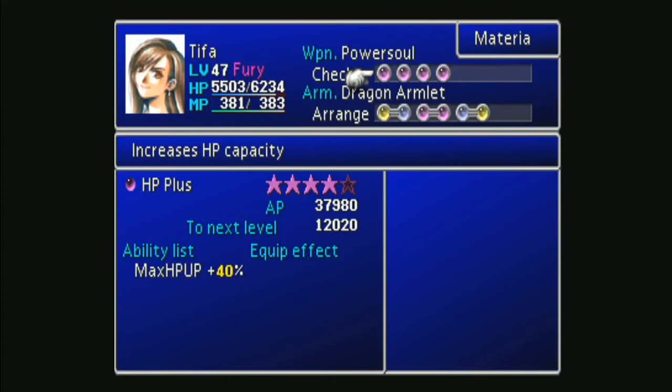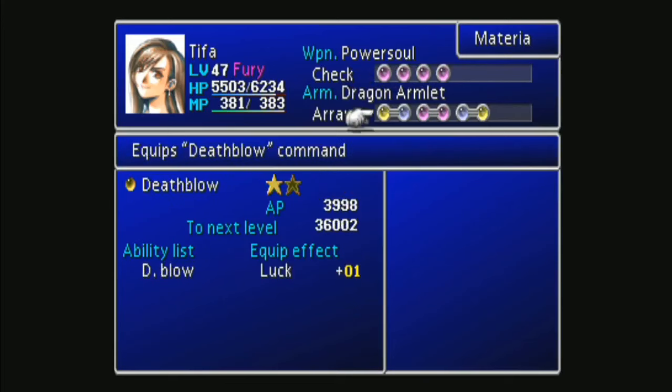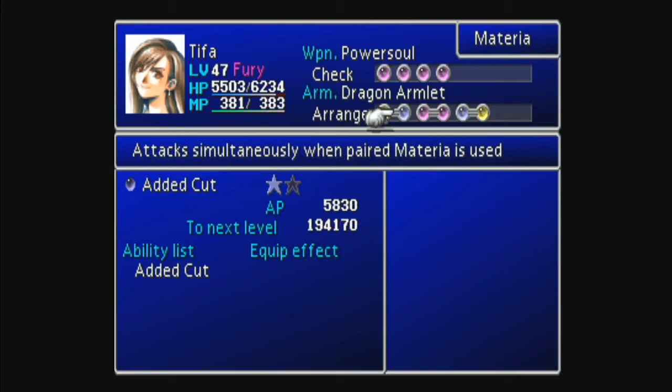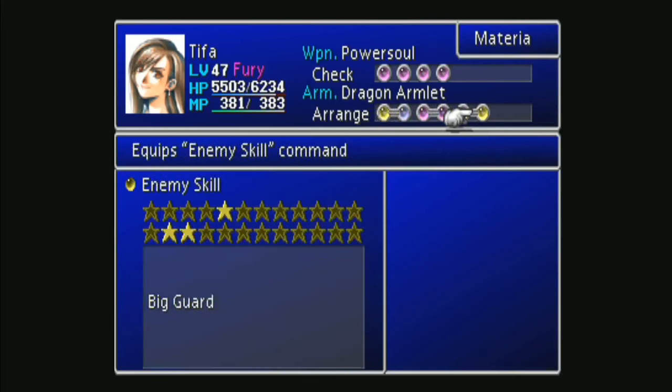So what I have is a bunch of HP Plus, Counterattack, Death Blow paired with Added Cut, Cover, Long Range, and these last two slots are just whatever.